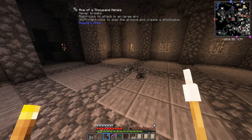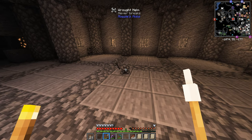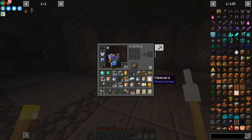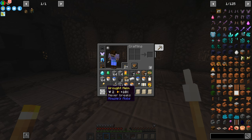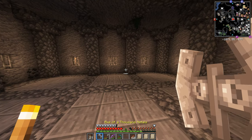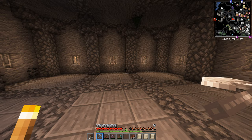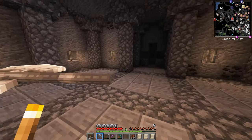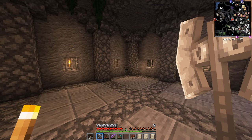Oh my god, it took us so long, embarrassingly long - but check out this sweet, sweet, sweet loot! Axe of a Thousand Metals. Never breaks. Right click to attack in a large arc, shift right click to slam the ground and create a shockwave. And my helmet broke, but no worries - I've got a new helmet. Oh my god, this helmet's yellow - Wrought Helm. Never breaks. It's only got two armour, but oh my god 10% move speed. And the axe of legends - can you imagine this versus a horde of barbarians? Just land right in the middle of them and go. You would take them all out completely.